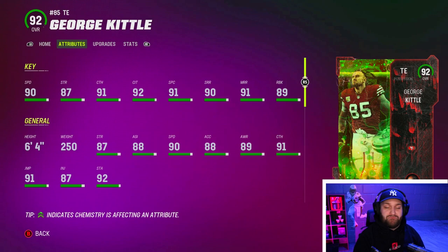Madden dropped some surprise LTDs for Halloween, including a new Melvin Ingram and a George Kittle. This is going to be a George Kittle gameplay. He's a tight end that is always good in Madden — good at run blocking, catching, route running, everything. If you guys are excited for the gameplay, make sure to smash that like button and hit that sub. We're so close to 20K, under 200 subs away.